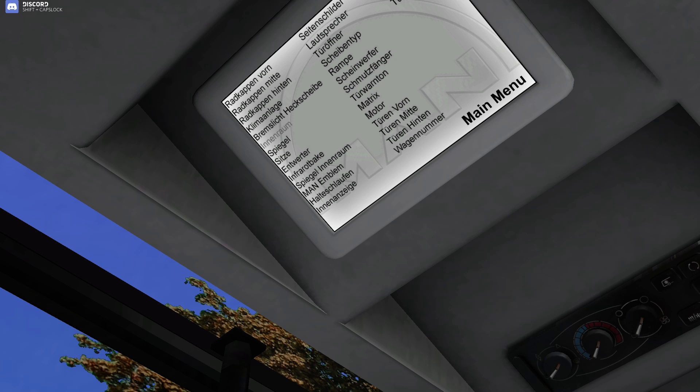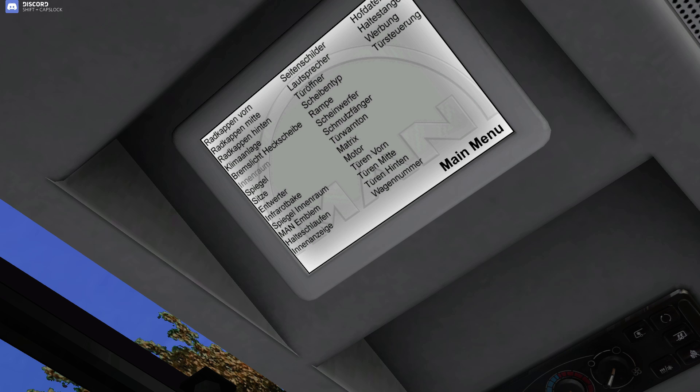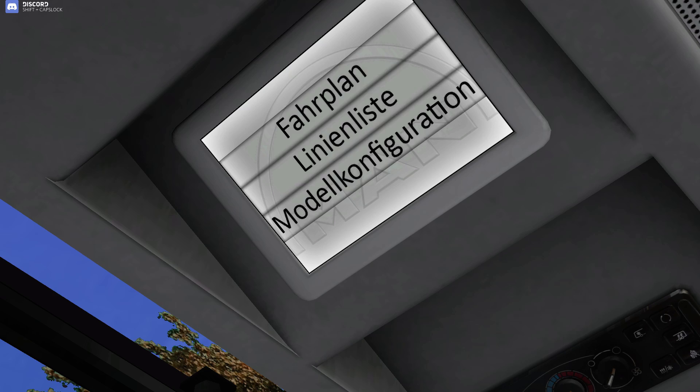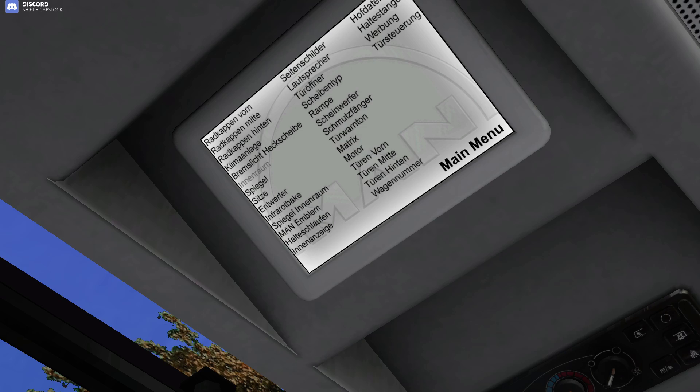Headlights — fog or reflector. We choose reflector and we have the headlights like that. We choose fog and we probably have something different. So you can switch between reflector and fog headlights. Mudguards — you can have them on so you'd have mudguards at the back of the wheels, or turn them off and they're gone.